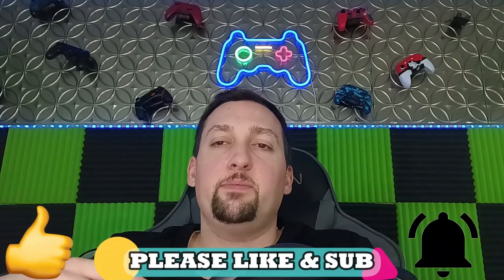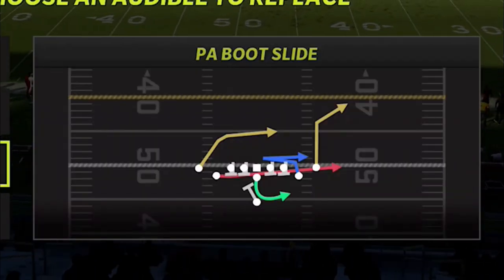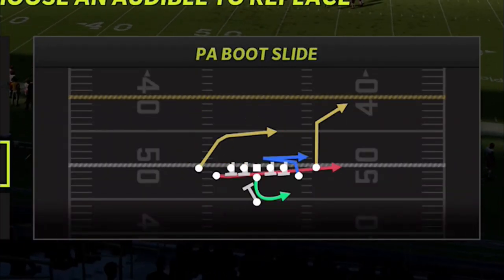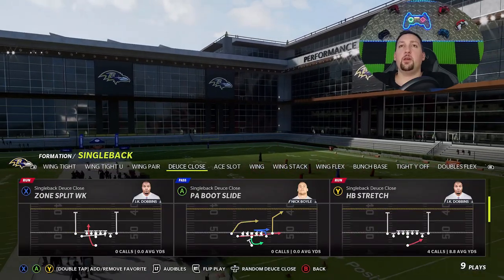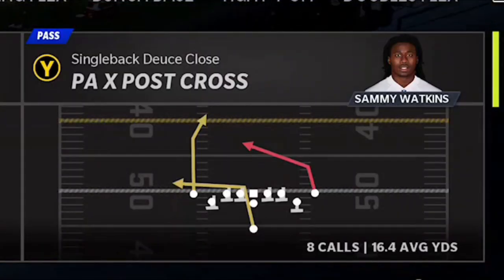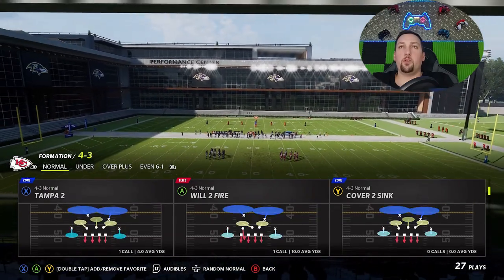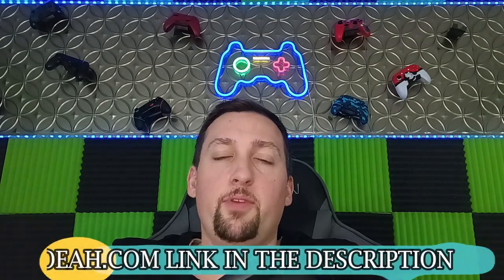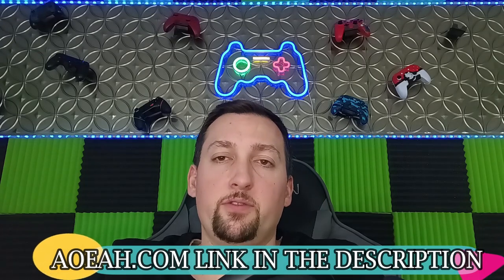If you guys want to see more stuff out of the Saints playbook or out of this formation, hit the like button and let me know in the comments section. There's really two pass plays I'm going to show today: the PA Expos Cross and the PA Boot Slide. This video is brought to you by my coin sponsors at AOEAH.com. If you're going to get your MUT team up and support this channel, check them out — link in the description below with discount code MONEY to get 3% off.